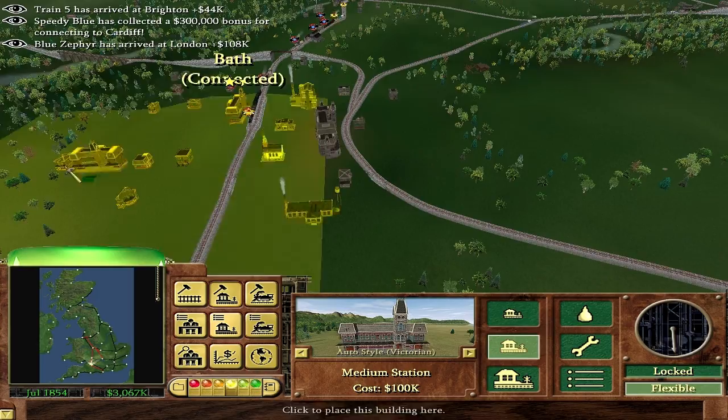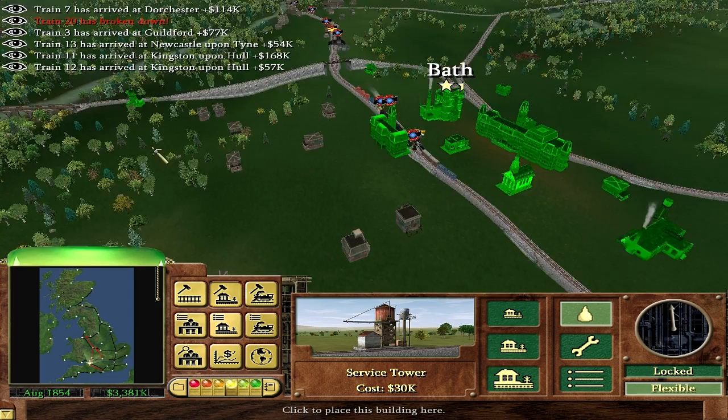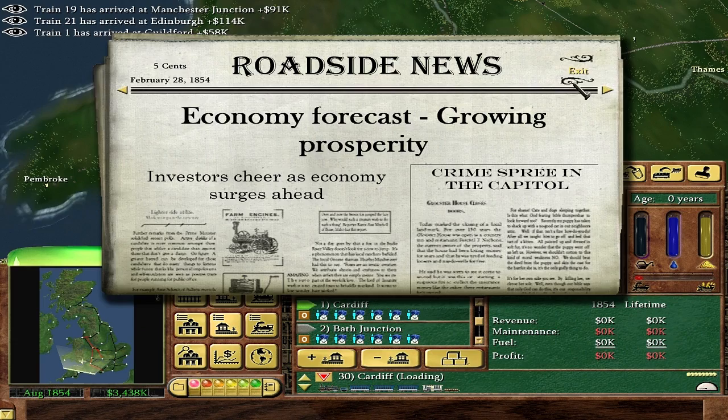I'll give them a medium station - that's fine. Bath does not have access to anything nice. That train does connect - it looks weird there, it looks like it almost doesn't work, but I think we'll be fine. I'll put the maintenance over here and add my train. Cardiff to Bath Junction - there you go. We should have got $300,000 for connecting that at some point. It wasn't the most great profit, but it connects up more stuff. I like having lots of connections.